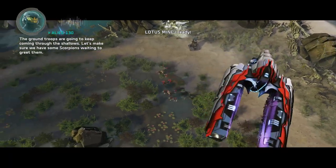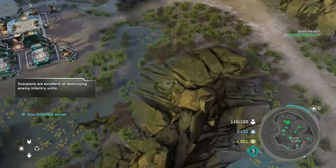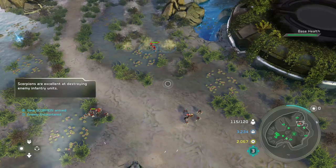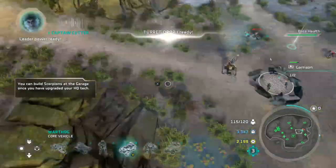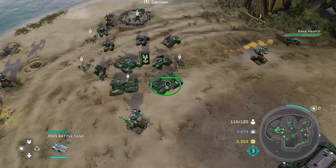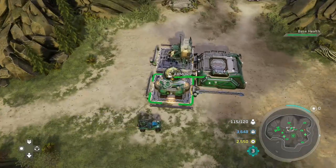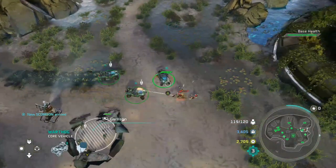The ground troops are gonna keep coming through the shallows. Let's make sure we have some Scorpions waiting to greet them. Scorpion here to break hearts and reinforce! Air level 2 researched. Let's go! Leader power ready! Another bad guy bites the dust! Scorpion en route! Receiving fire from ground troops! Scorpion rolling out! Listen to that engine purr!